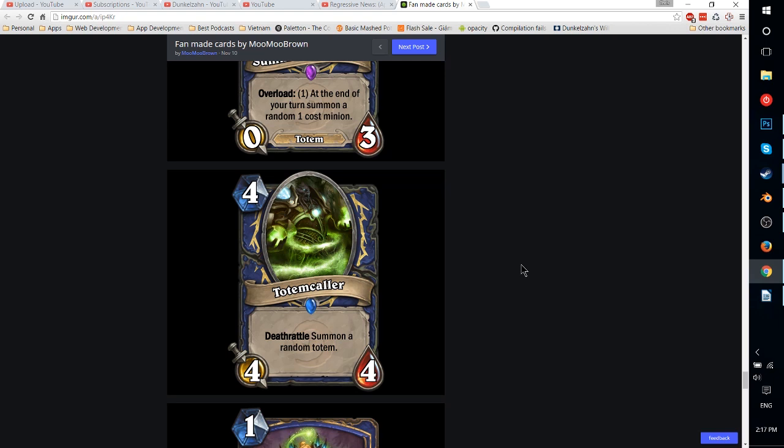Totem Caller — 4-mana 4-4 with Deathrattle: summon a random totem. Kind of iffy. The problem is the opponent is probably going to be able to deal with it immediately because they're not going to let that trigger. Compare it to Tuskarr Totemic, which is a 3-mana 3-2 that summons a totem immediately — that can be used more proactively. There's a major downside to having this be a Deathrattle, and 4-4 stats may make it too bad to justify. You'd probably pick it in Arena but I don't think it would make it into Constructed.